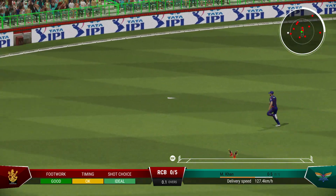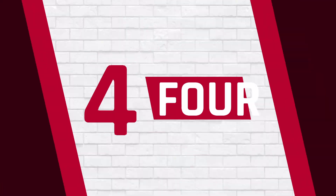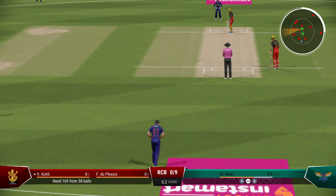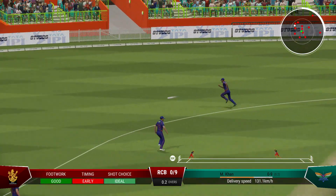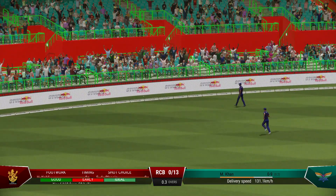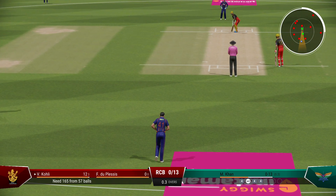Great shot, great timing — no trouble at all to punch it away to the boundary for four, a poor delivery. Don't need to do anything special — line and length is the key. Good-looking shot, back into position easily, and timed it beautifully — all the signs that they're reading the ball well, guided it away off the back foot to the boundary rope.